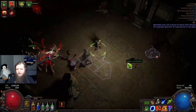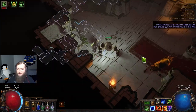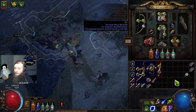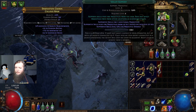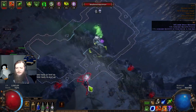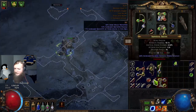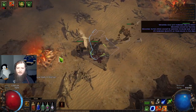Projectiles deal 20% increased damage with hits and ailments for each enemy pierced. Siege ballista can pierce 8 enemies currently - let's get that passive. Found Volley support - this could let the totem shoot more. It won't work on storm rain with volley since it fires from the user. It'll work on ensnaring arrow, letting it fire 5 at once. Can siege ballista be affected by Volley? It can! We need to test that - it'll make it more of a clear skill.